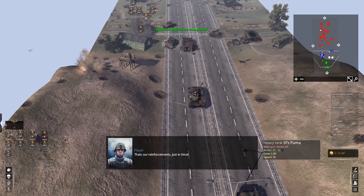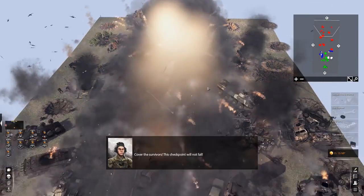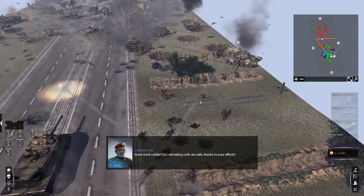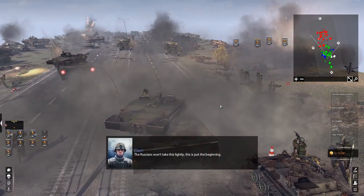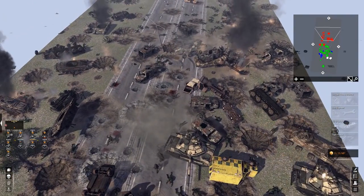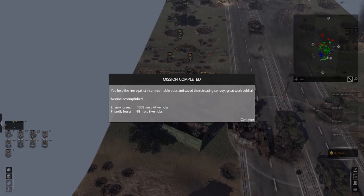That's our reinforcements just in time — hell yeah! Lots of German units pushing through now. Cluster bombs going out up the highway. We're bailing off the road, trying to escape. Enemy tank spotted — do we have any AT for this? Leopard 2A5 has arrived — give him pain. ATGMs and light AT going out. Lots of vehicles being destroyed on both sides. Got to push them back to the other side of the highway now. You held against insurmountable odds and saved the retreating convoy. Great work!